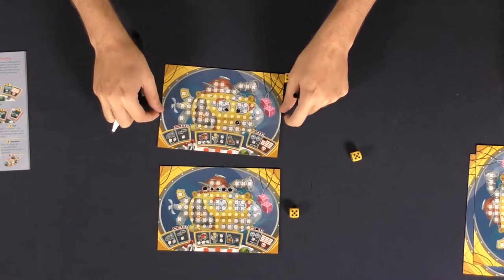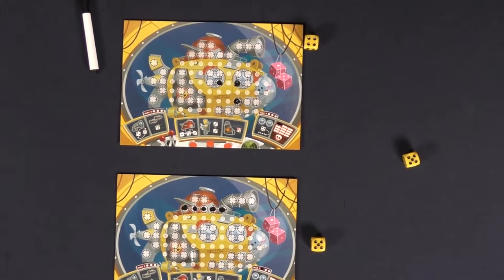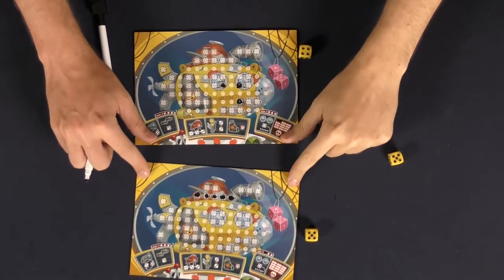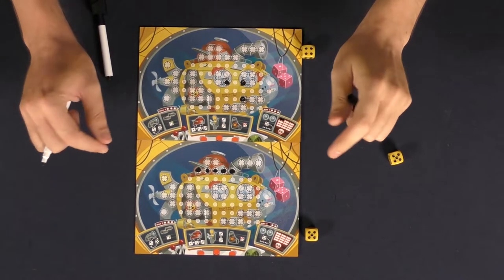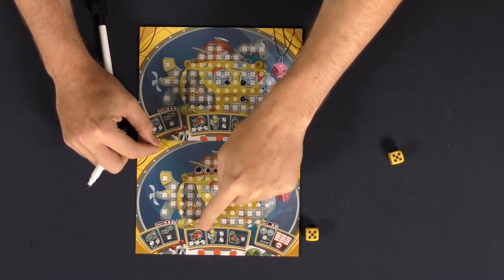The reason you want to do that — I'll zoom in here really quick so you can see a little better — is because you're trying to mark off the grid for each of the different spaces or areas indicated by the special abilities.